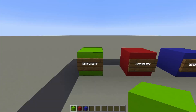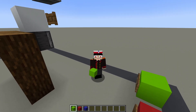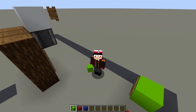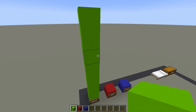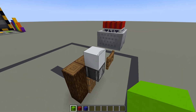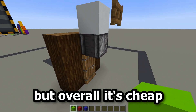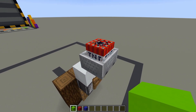Now I'm gonna rate this trap by its simplicity — so how hard it is to build, the materials you're gonna need, and the ease of use. I'm gonna give it an 8 out of 10 for simplicity, because there are some hard materials to get, such as quartz and a lot of iron for the minecart and the gunpowder.